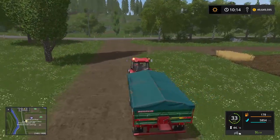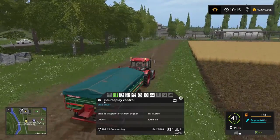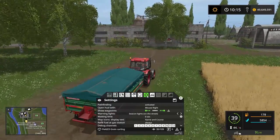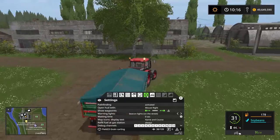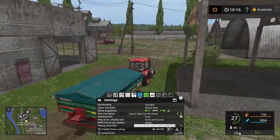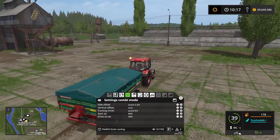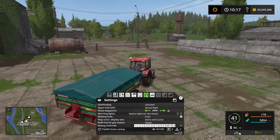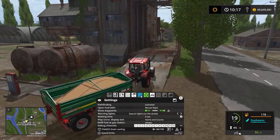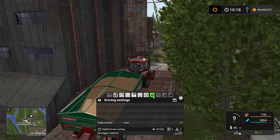You can set up Courseplay if you want it to cover the load when you're driving on the road, which is what it is doing right now. You can even set up whether you want the beacon lights to be turned on as well — beacon lights on the street. There's somewhere you can set it to manually set the cover of the trailer, but I can't seem to find it now.